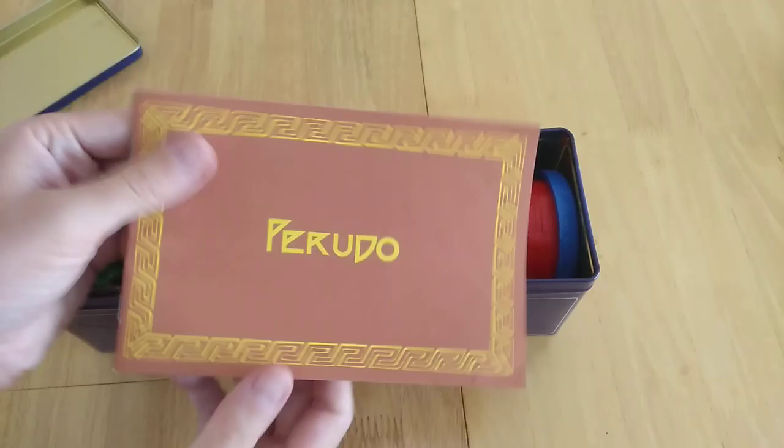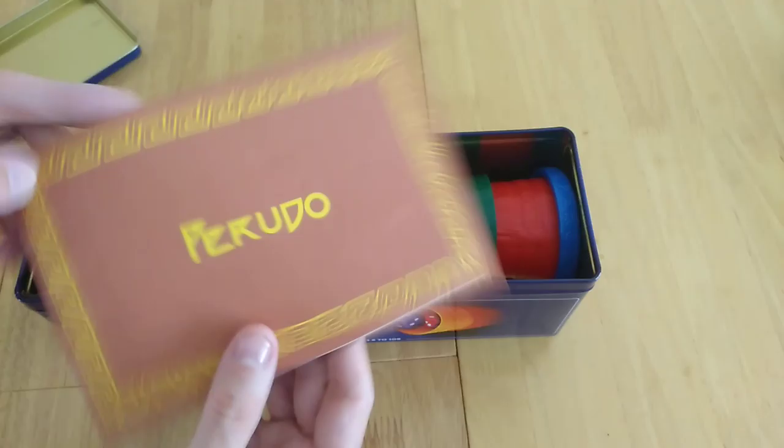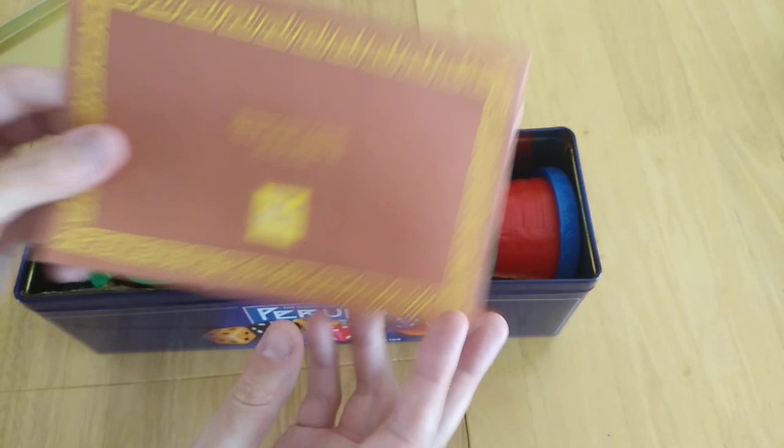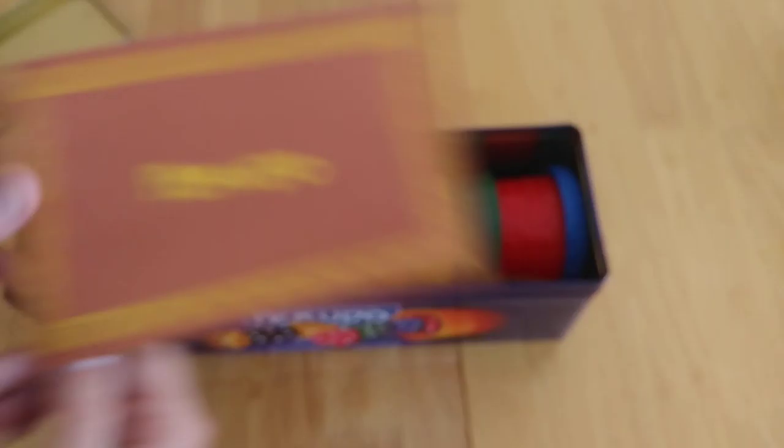It comes with a rulebook which, for the size of the tin, is curved round, but thankfully it's relatively flat afterwards. This travel version does not contain a copper cup — that's only included with the deluxe version. I haven't seen the deluxe version but it looks like it's possible. Perudo.co.uk allows you to obtain that. It comes with a bag for the dice and a little wooden container pouch.